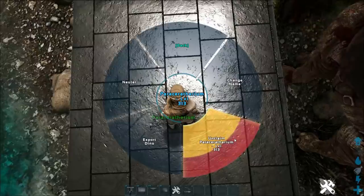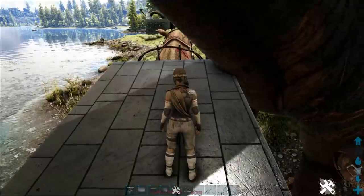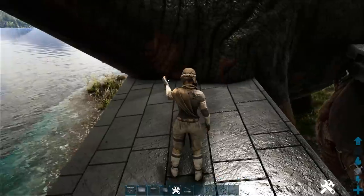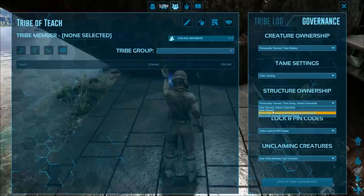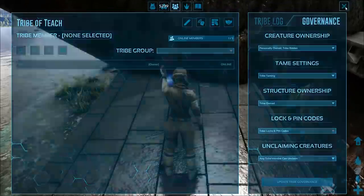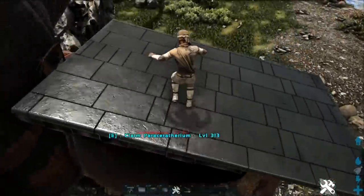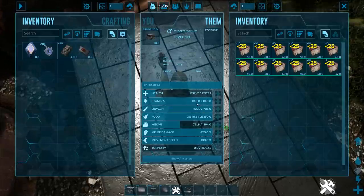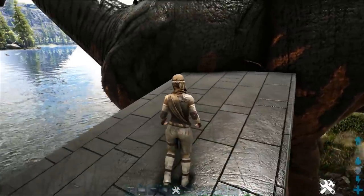I'll show you how they cheese into bases. I need to leave my clan and make sure the governance says structure ownership is tribe owned. I'll leave the tribe and claim these back. You'll see they heal up pretty quickly. Veggie cakes — if they have over 20k health it heals a portion of their health, which is just unfair in my opinion.